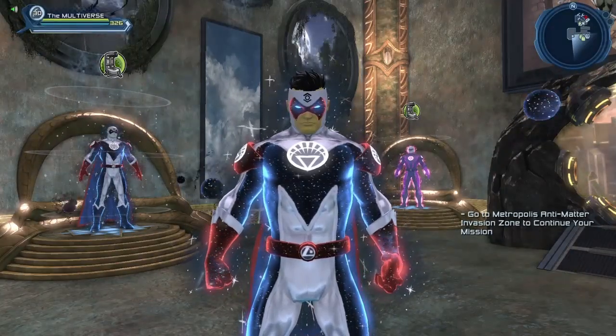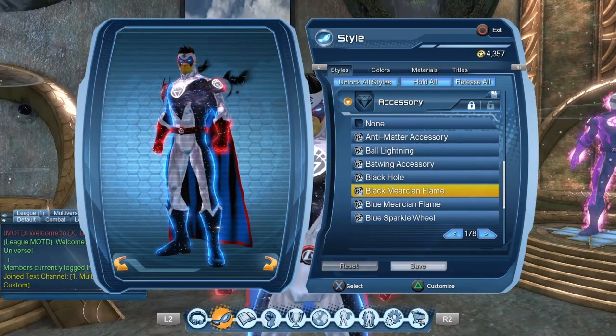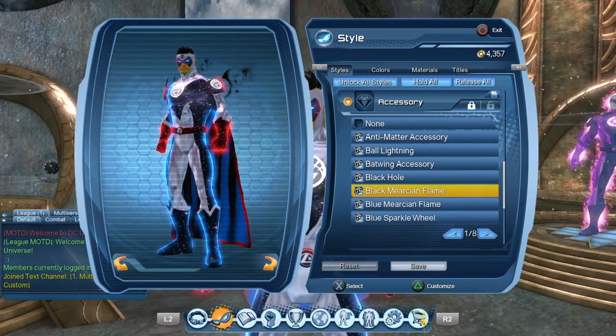Hello heroes and villains, welcome to Multiverse. Today we are going to take a look at the Murky and Flame accessories, so let's get this party started. There are eight accessories total, so let us start with the black Murky and Flame.